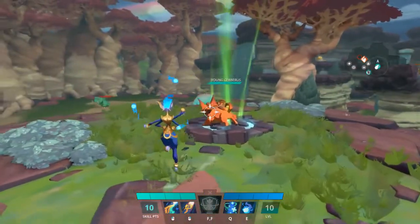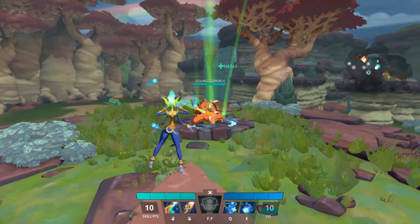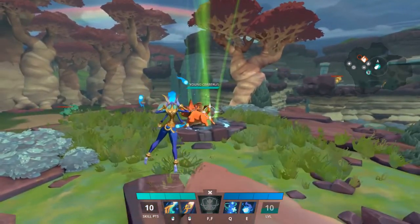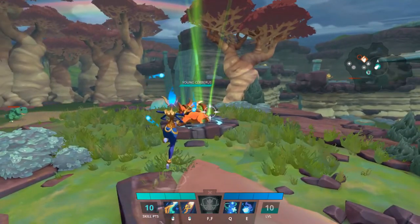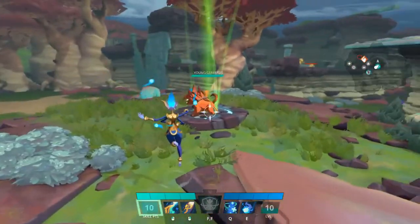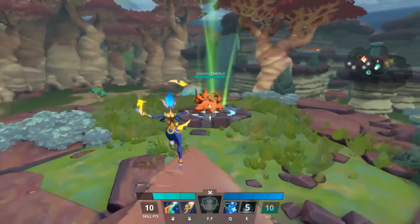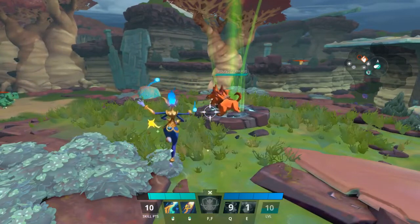Vedasi is Gigantic's main healer. Her primary ability is a heal, not an attack. A lot of people struggle with her orb management — you can see these little floaty orbs around her. This is her E ability; if you hold it, you activate the orbs and take damage. A lot of people end up killing themselves with their orbs.